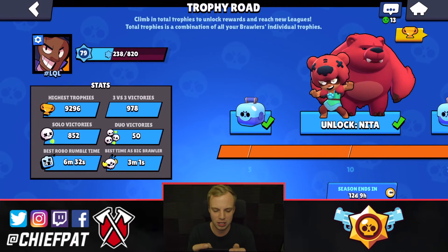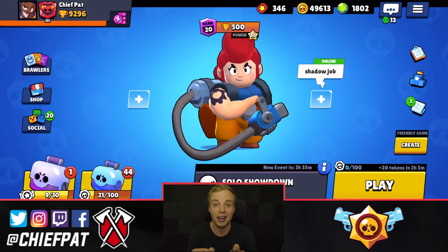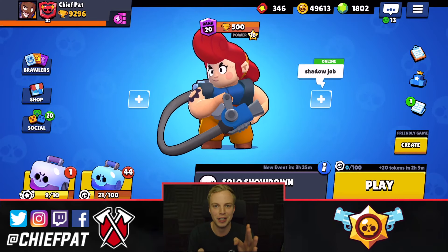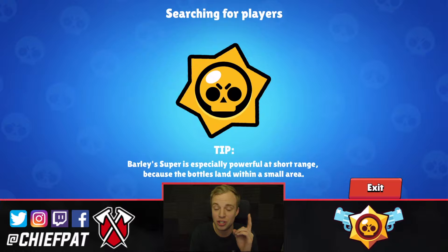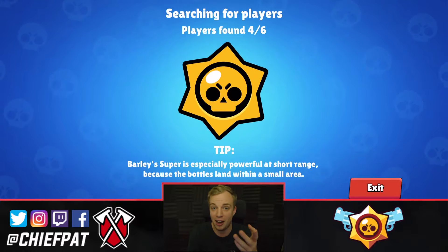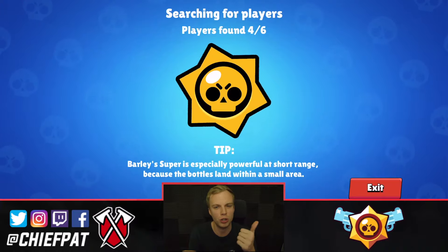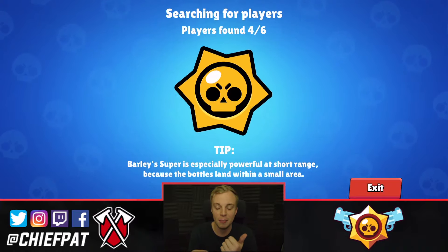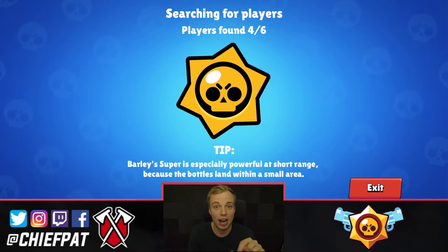Taking a look at where we stand — 500 trophies officially for Pam, and you can see how strong she is inside of Showdown. Not only Showdown, but Pam really shines as a gem carrier inside of Gem Grab. If you guys play Pam, use her to pick up all the gems because you're so tanky and you have so much HP, plus a bunch of damage — that makes her the best gem carrier inside of the entire game right now.